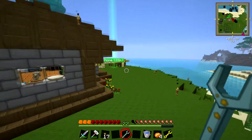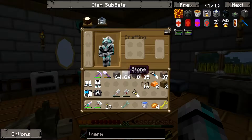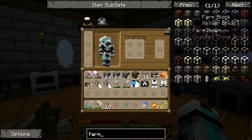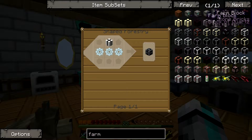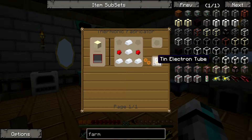I need some redstone as well to make the electron tubes. This is for a farm block — farm blocks need ten electron tubes. How many of these do you get? Four? So I need to make ten of these basically.